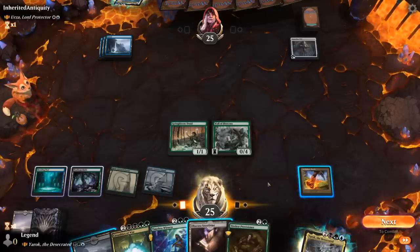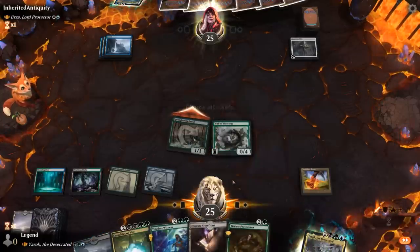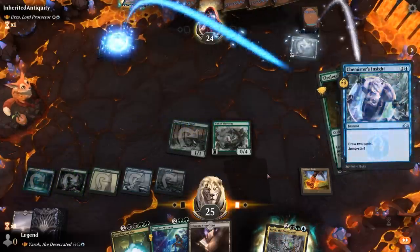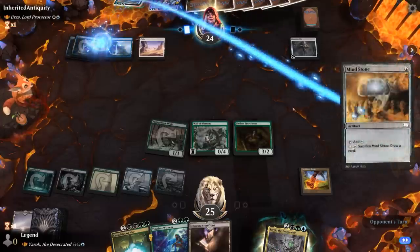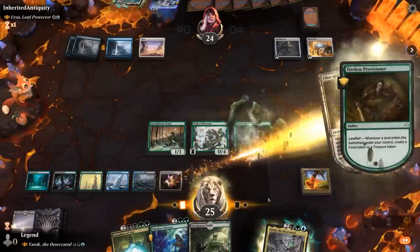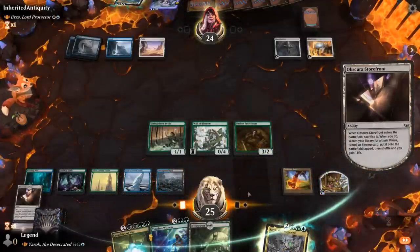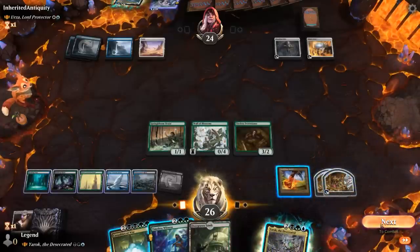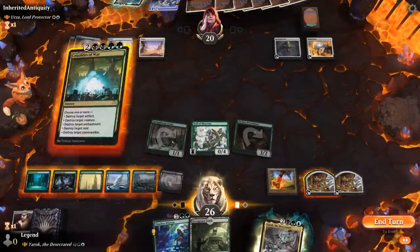We draw Tireless Provisioner — could play River, then Provisioner, and next turn the fetch can make two treasures. Opponent draws two with Insight but is missing white mana, making me less afraid of a board wipe. We try Casualties of War, which gets countered as expected. We attack first to maybe bait out a response — opponent just takes it. Casualties resolves taking out an artifact and a land.